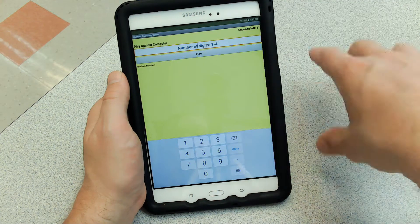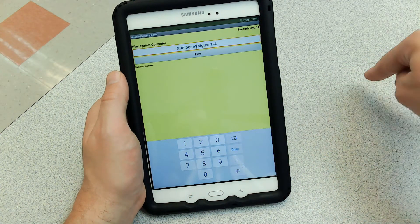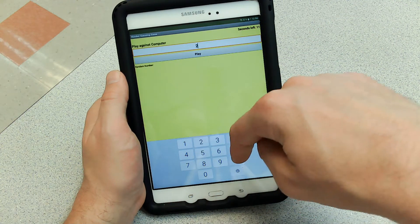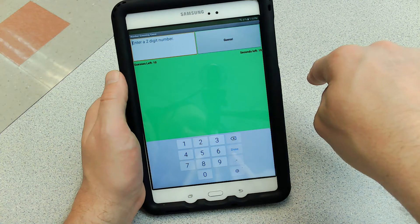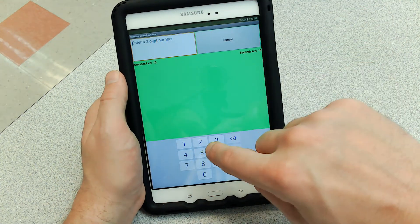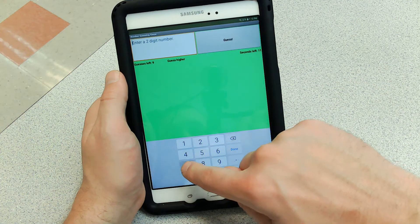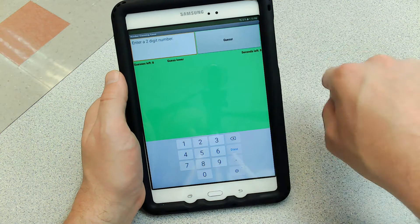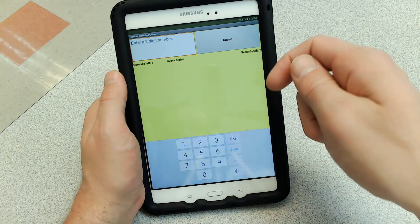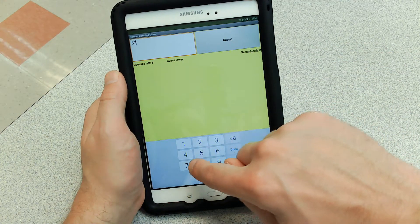Let's play against the computer. You pick a number of digits — one, two, three, or four. I'll say two digits and click play. It says enter a two digit number and I have 10 guesses left. Let's start with 50. Guess higher. 75. Guess lower. 65. Guess higher. Notice the background's changing. How about 70. Guess lower. 67.